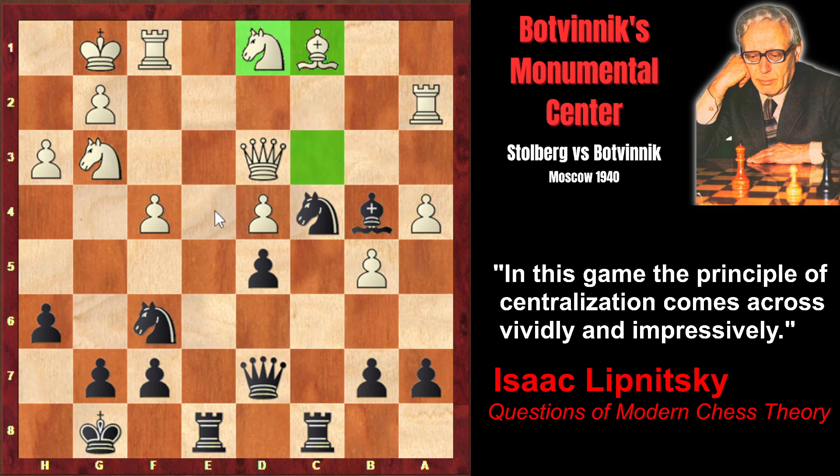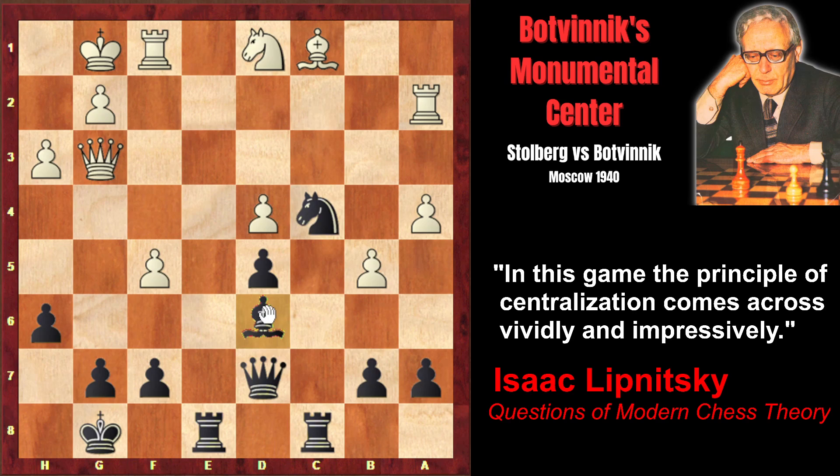Now that the knight which controls the e4 square has retreated, the black knight invades the e4 square. Black has completely occupied the center, and white doesn't have any counterplay. That's why white tries to create some active play on the king side: f5. Botvinnik exchanges on g3, and after queen takes g3, bishop d6 attacks the queen. Queen f3. Now f6 is quite unpleasant, but there is a simple way to prevent it: bishop e7, taking control of the f6 square.